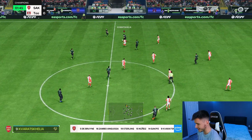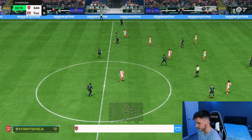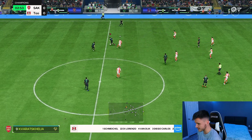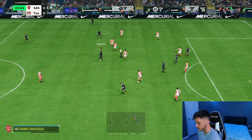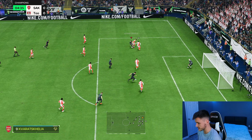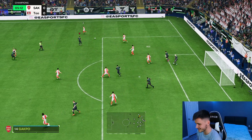First things first, I want to test out the card's dribbling — he doesn't have the greatest balance but the rest of his dribbling stats are quite good, and on the ball he is quite quick and swift. As a center forward in the 4-3-2-1 we want him to get into really good areas, score a lot of goals, and also create a lot of chances. He is five-star five-star — that's a nice skill move there, unlucky but a good start to the game.